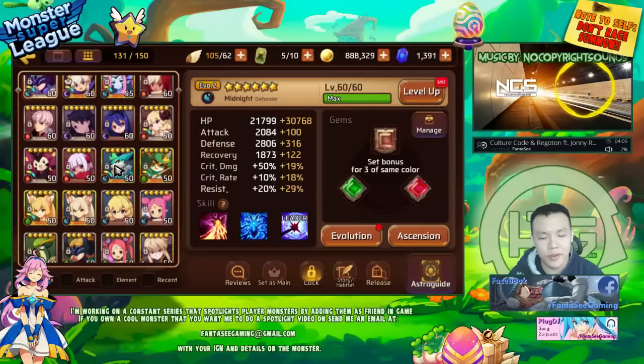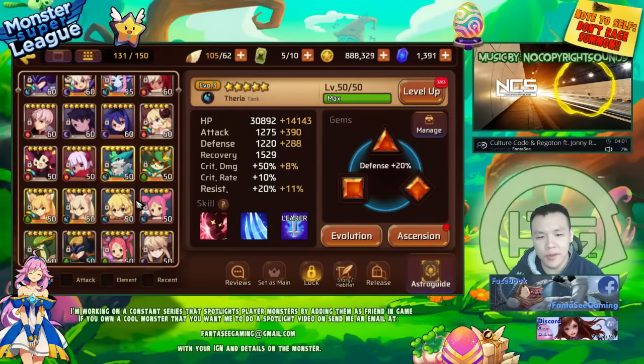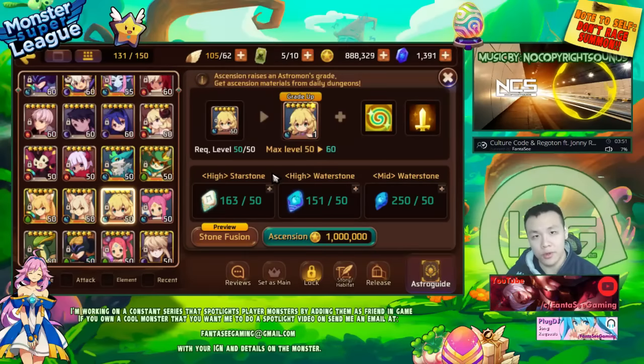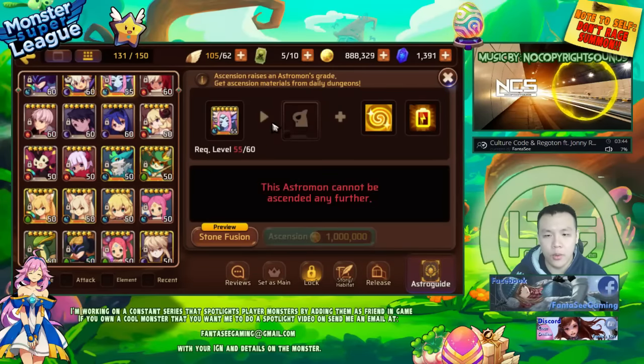I have quite a few things I want to do today, basically finishing off whatever I didn't finish yesterday. I spent a lot of time yesterday farming the water dungeons trying to get enough water stones. I have enough high star stones as well to make three more water six stars.